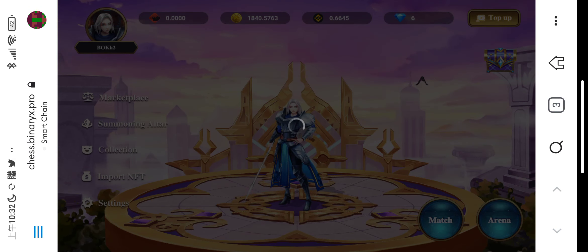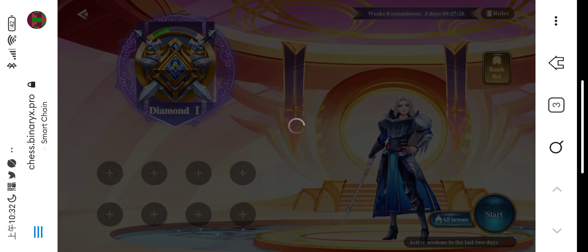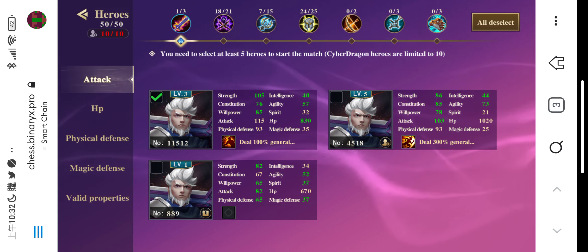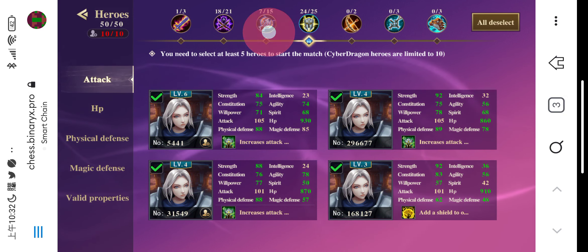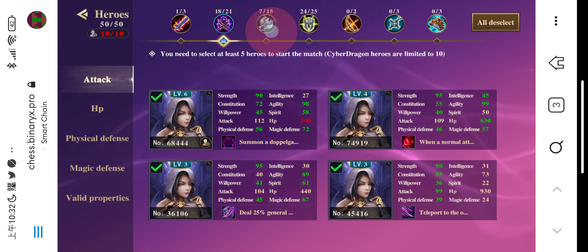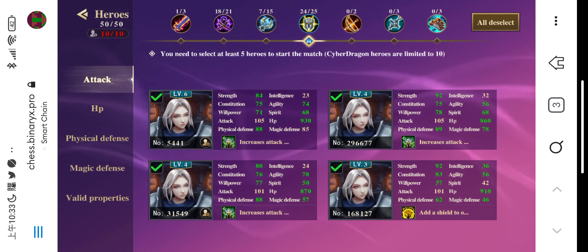Continuing with previous advice for Hero Arrangement — simply put, I talked about managing your heroes with higher attributes assigned to your own selected classes. Taking my arrangement as an example, I take Rogue, Mage, and Knight for my hero collection.